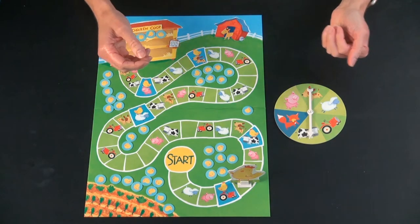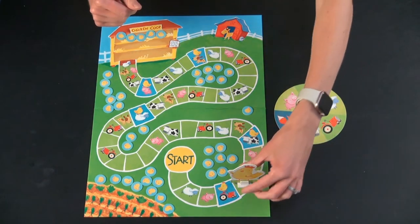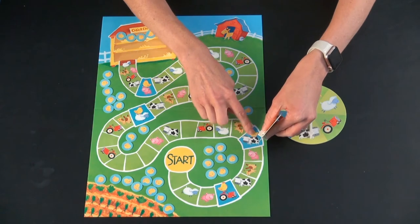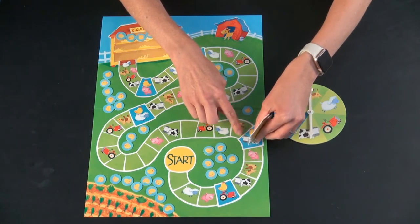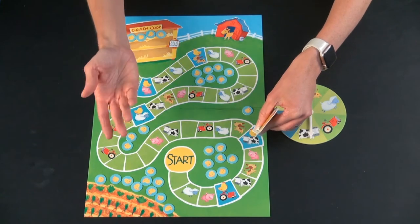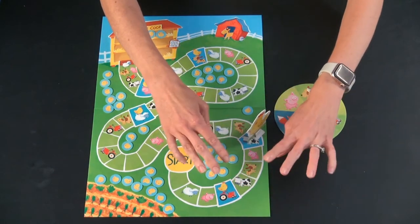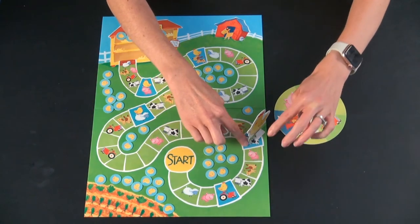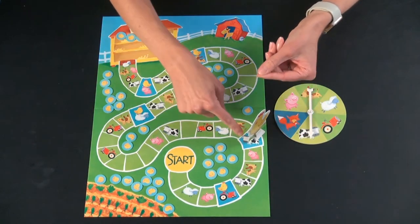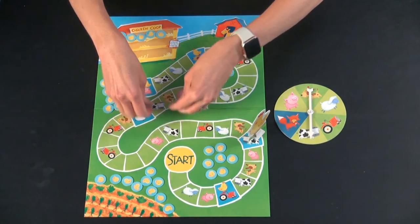Along the way, there are a few specialty spots. If you spin the spinner and get a cow again, you'll land on the next cow spot, which is blue and has a little chick on it. If you land on one of the blue spots, you get a bonus chick. So you count from your other spot to the next spot — one, two, three — but then you get a bonus chick for being on that spot.